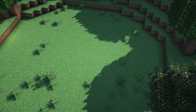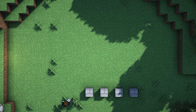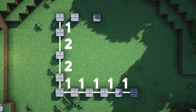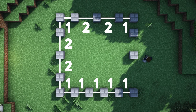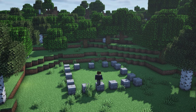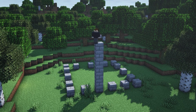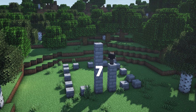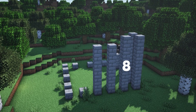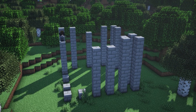Alright, start off by finding a nice flat open area and we're going to begin by placing the start of all of the pillars. Next it's time to raise all of the pillars up. There are two different heights: this one here is an additional six blocks for seven blocks in total, and all of the corner ones are seven blocks which is eight blocks in total. If it doesn't make sense just look at the on-screen measurements.